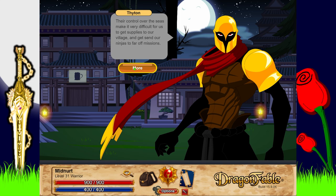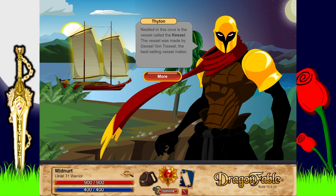We can't send our ninjas to far-off missions, but we have secretly been working on a new boat design enchanted with our own wind magic. Follow me - I'll explain more when we get to the harbor. Nestled in this cove is the vessel called the Kessel, made by Gessel von Tressel, the best-selling vessel maker. She named the vessel for her husband Kessel von Tressel who used to sumo wrestle.